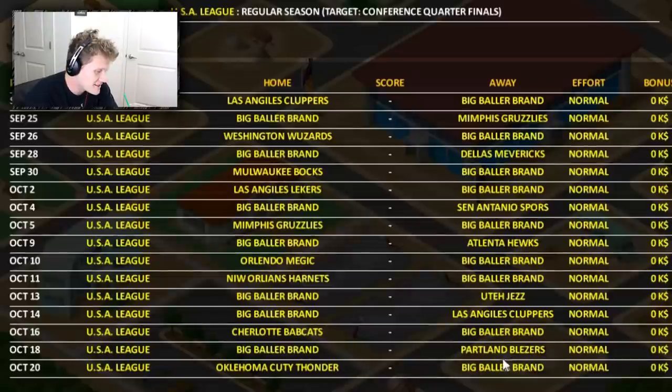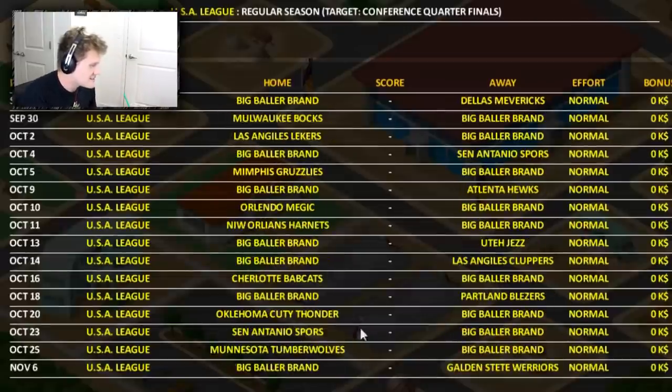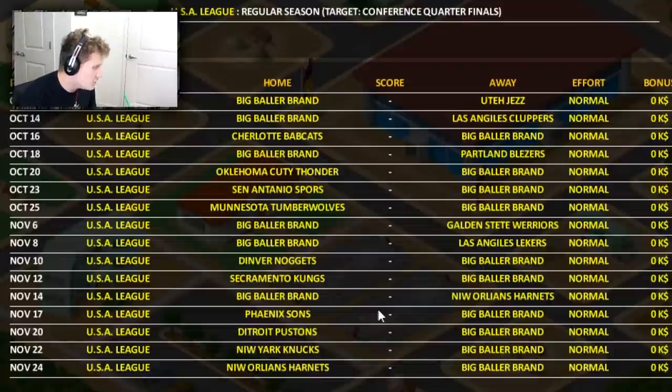What's our schedule looking like? We've got a game against the Oklahoma Sutu Thonder, July's Clippers, Memphis Grusleys, Washington Wuzards, Dellis Mavericks, Mulwaukee Box, Los Angeles Leakers, San Antonio Spores, Etlanta Hoax, Sherlotte Badcats, Utah Jez, Heartland Blizzards, Dinver Nuggets, New Yark Mooks, Bastans Siltics — who made these teams?!